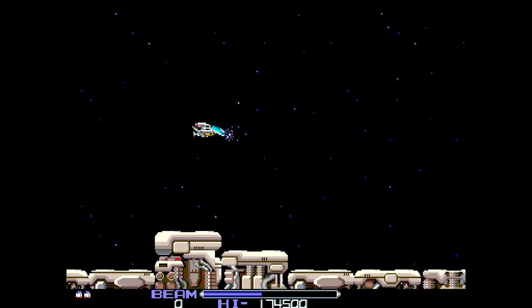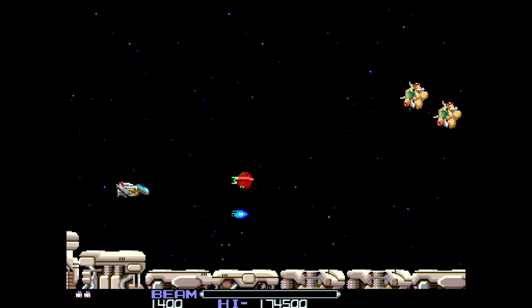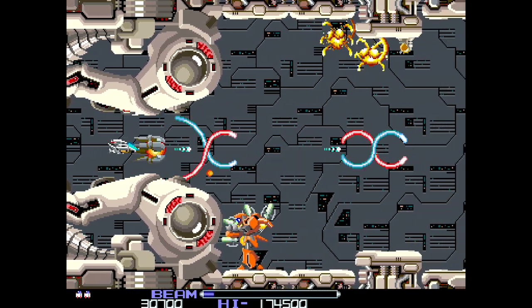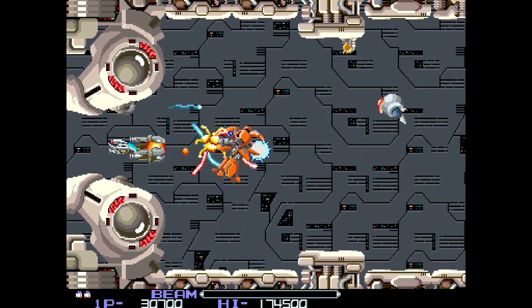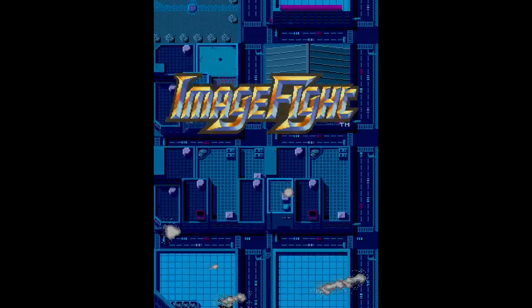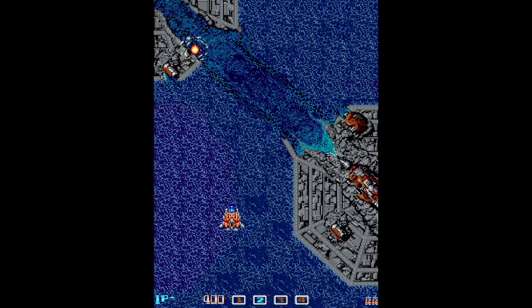R-Type — that arcade game that redefined the side-scrolling shoot-em-up genre in 1987 — just a year after that stormed the arcades, Irem decided to take a crack at making a vertical scrolling shooter with Image Fight. Released in arcades in 1988, it was ported to several home consoles, including the NES in 1990.